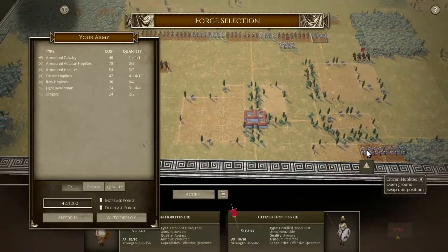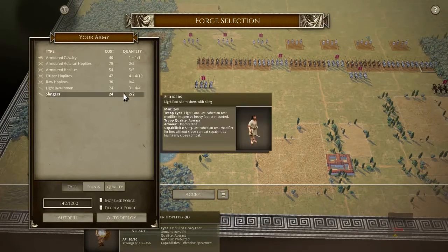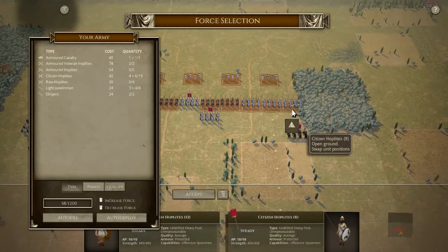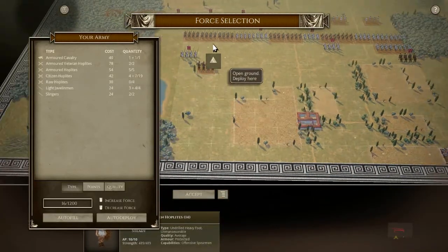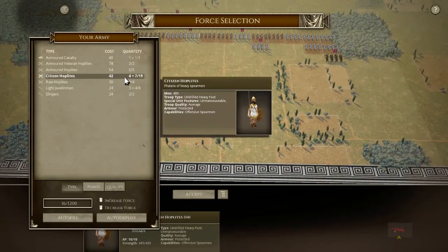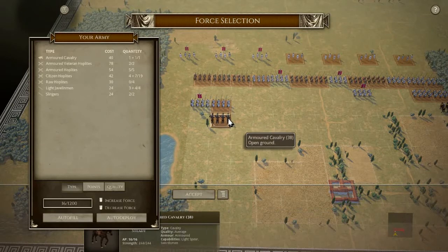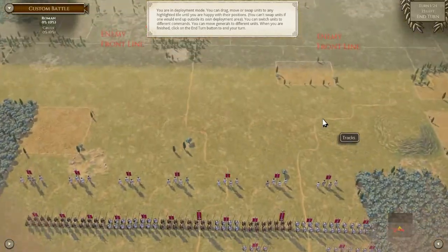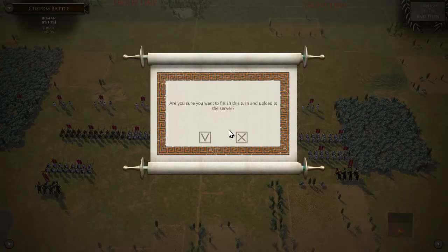I didn't think about trying to grab that right hill, but I think it's a bit far out for us. I think we've got the advantage in numbers — we've bashed out a lot of Citizen Hoplite units there. Even though the quality is not there, the quantity actually is. So we could spread that right flank out and curve it around depending on where he deploys.